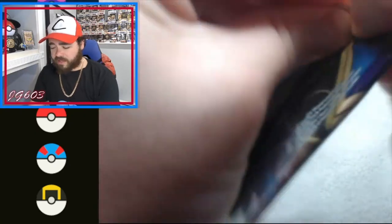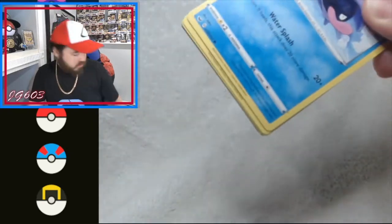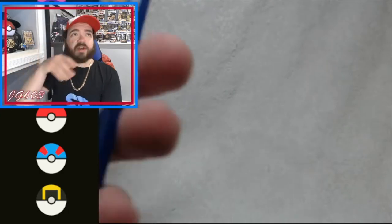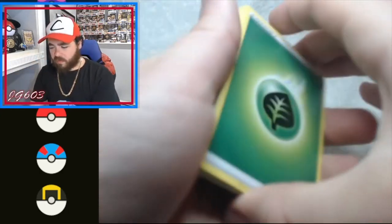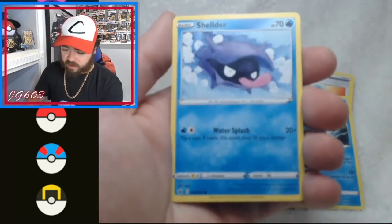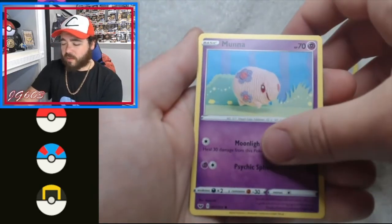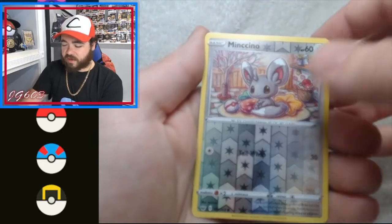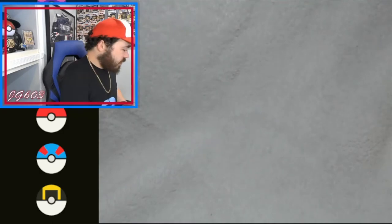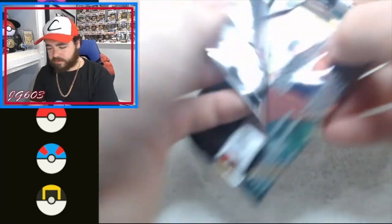Sword and Shield base set is up next — a lot of good cards in this set, don't get to open it a lot, it's a bit tougher to find. Green code card, putting that right over there. Energy, Energy Search, Holo Kiddie, Will-O-Wisp — there we go — Shelter, Rookidee, Snom, Moona, Crochet, Galarian Zigzagoon, Minccino, and Stonjourner is our rare. Ice cold start here.